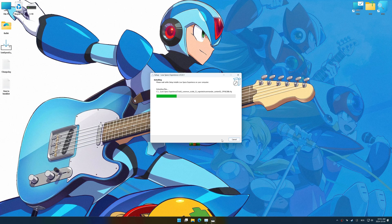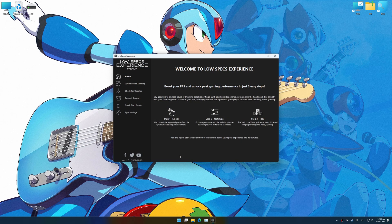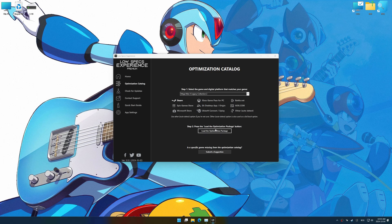First things first, start the installation process for the Low Specs Experience. Once the installation is complete, start it using the newly created Desktop shortcut. Now go to the optimization catalog, select the applicable digital platform, and select your game from the drop-down menu. Once done, press the load the optimization package.